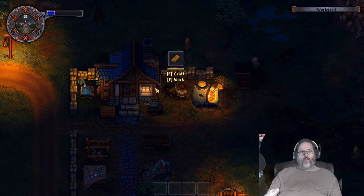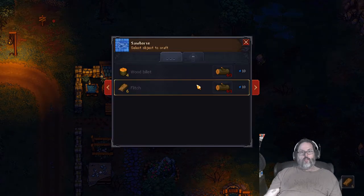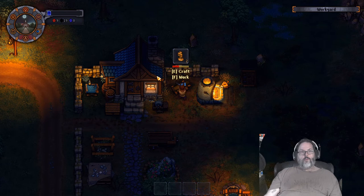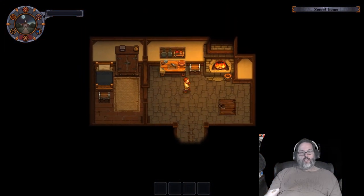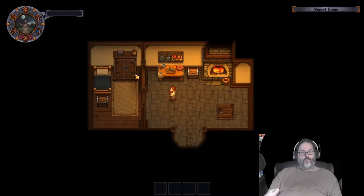We need filch to do that, so let's make a filch. Then we can make two markers - we may not have the energy. Let's go ahead and call it a night. I'm going to drop that stuff off outside.